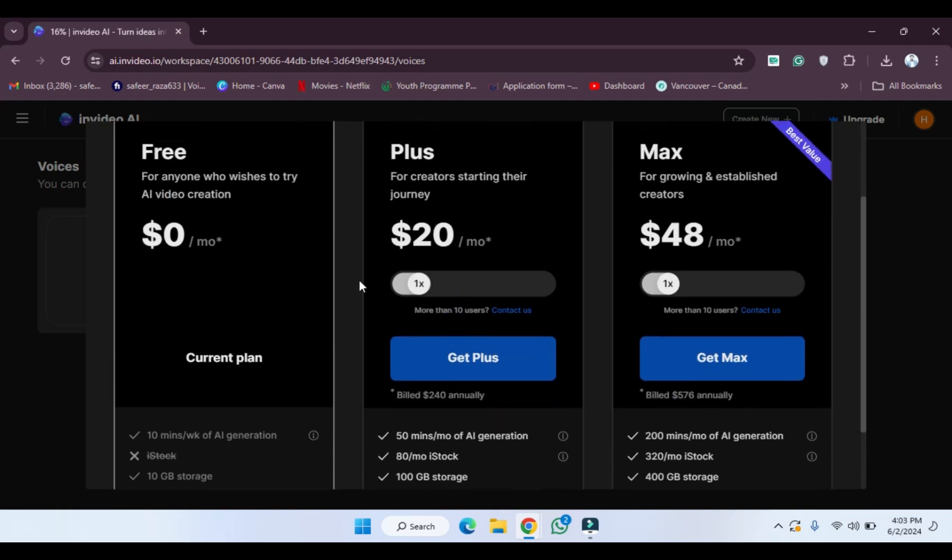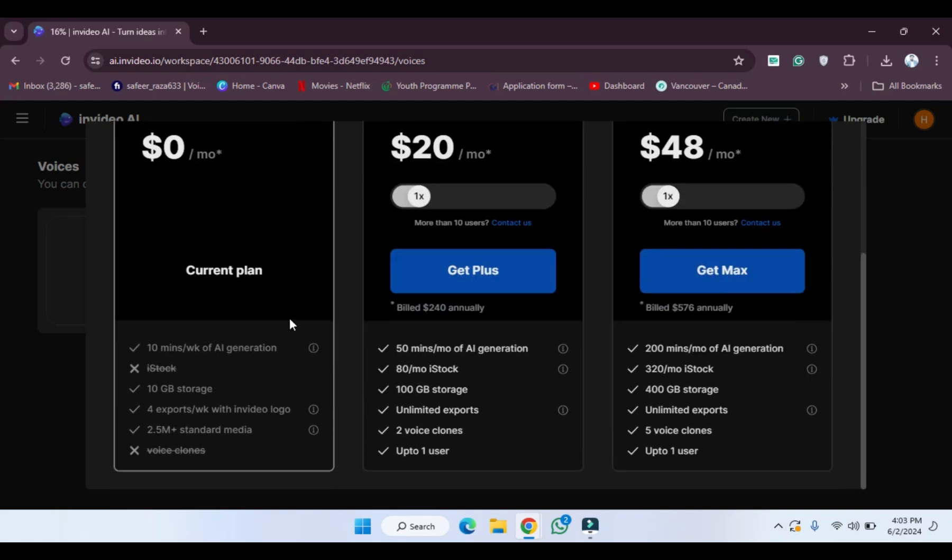There are three plans: the current free plan, the Plus plan, and the Max plan. You have to choose which type of plan you want. The free plan includes certain features, and the Plus and Max plans include additional features. You can also adjust your usage and then click 'Get Plus'.